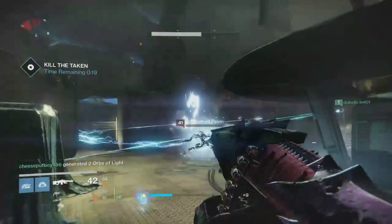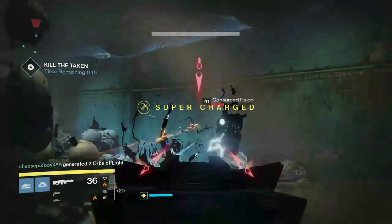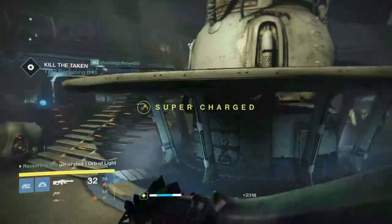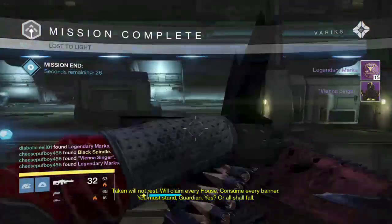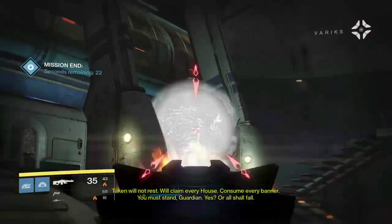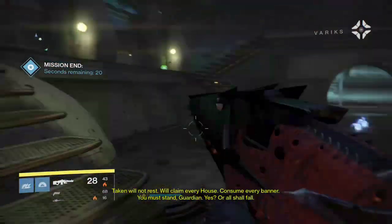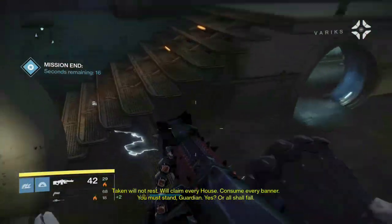We got like 30 seconds left when we killed the last adds, so that was pretty good. And then after you kill the adds and complete the mission, you should get the Black Spindle. I already had it, that's why it didn't pop up, but the people I was with didn't have it so I gave them the Black Spindle because I was just carrying people. And that's how you get the Black Spindle. Or you could get a ship like I did, and my ship's pretty.